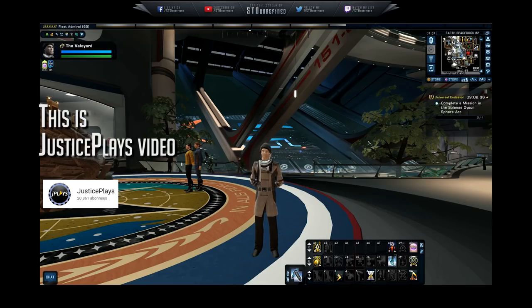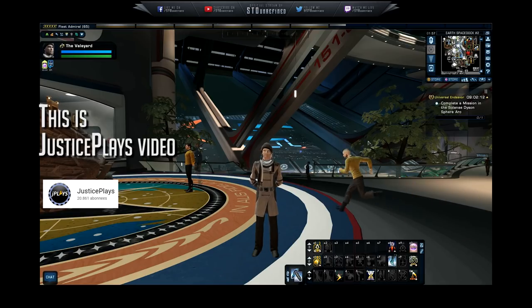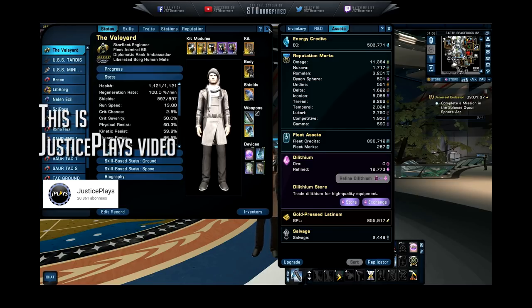Salvage allows you to re-engineer items and gear — it allows you to change the modifiers of stuff like your weapons, your space set, your ground set. This is extremely useful so you can get just the right modifiers you want. But you need two things for that: dilithium and salvage. It's kind of like a casino wheel — you hit the lever and hope it lands on the right modifier. If it doesn't, you keep going until it randomly lands on what you want, then you lock it in. That process can cost a lot of dilithium and salvage.